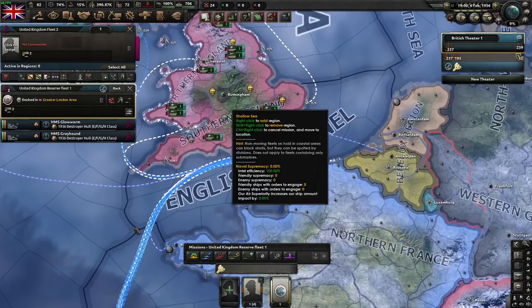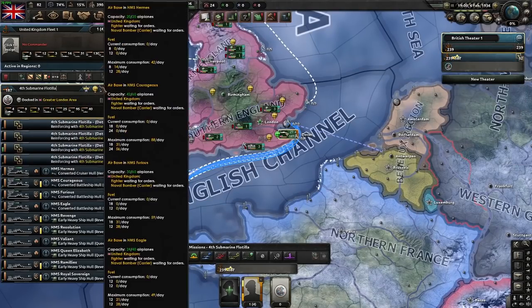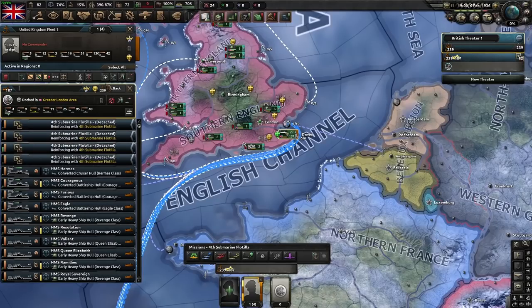In the time it's taken to do this, we have completed two destroyers, so we can also assign those to our main navy. You can come up here and rename it whatever you want — you can be particularly creative like me and call it 'main fleet'.